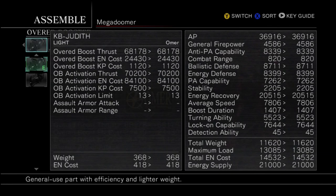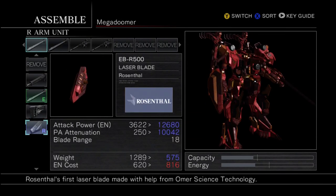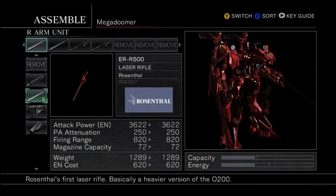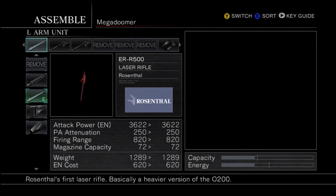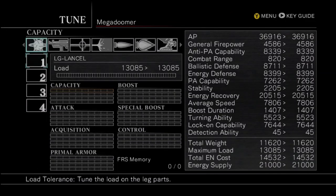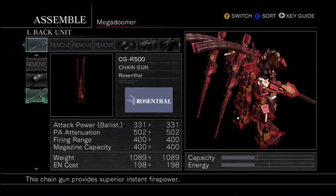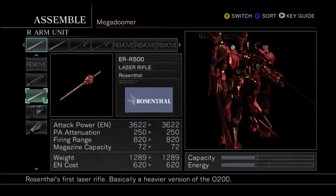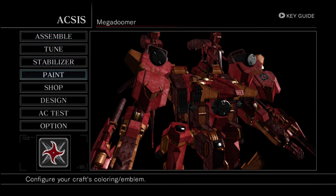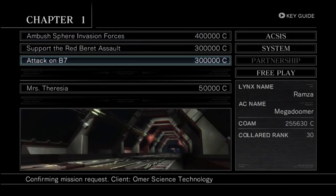These are my new stats. The energy output's decent, and the over boost is quite high now — I like that, I use over boost a lot more. I had no idea why the screen was showing R, but it's gone now. We're going in with the same weapons. You could use blades in this next level, but I don't like using blades because you take a lot of damage getting in close. Anyway, let's get to the mission choices. The three options we had: coming in third with 20% of the votes, Support the Red Beret Assault. In second place with 25% was Ambush Sphere Invasion Forces.